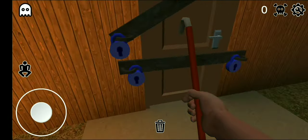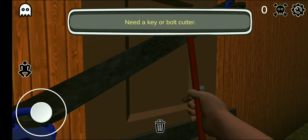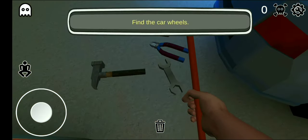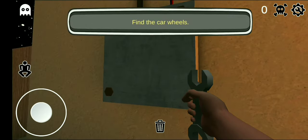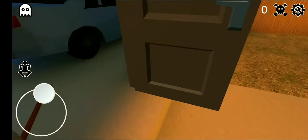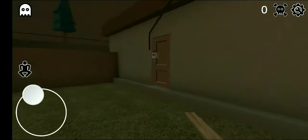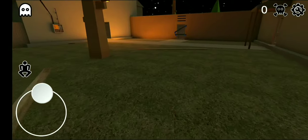We have to open this door, so we need a key or bolt cutter. Now let's take our wrench. We have to cut the wire — let's take the plier so that we can access this room. Now we need our pickaxe.